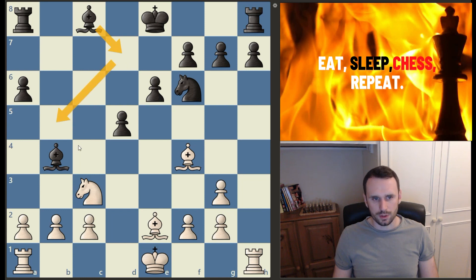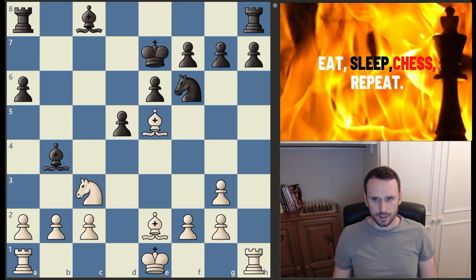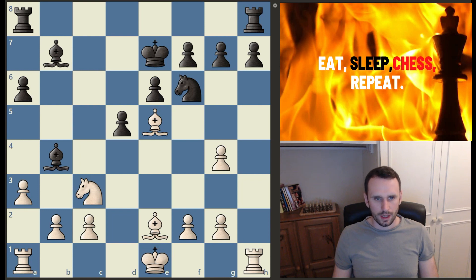I think better from black would have been bishop d7, trying to get the bishop outside of the pawn chain. Now a nice response from Firuzja: bishop to e5, centralising, protecting the knight and pawn structure. King to e7, g4 from Firuzja, bishop to b7 from black, a3 hitting that bishop, and now we see the bishop retreat to d6.